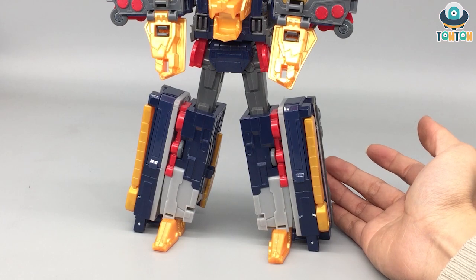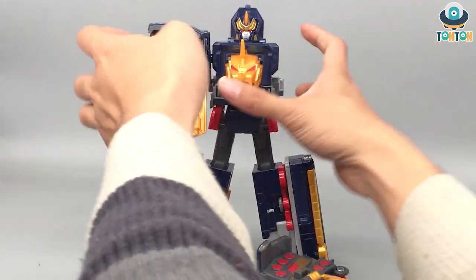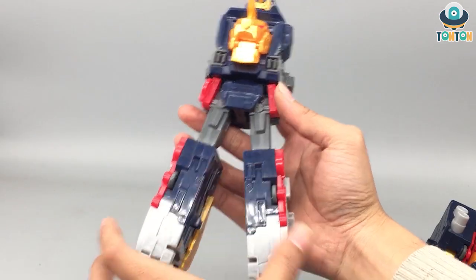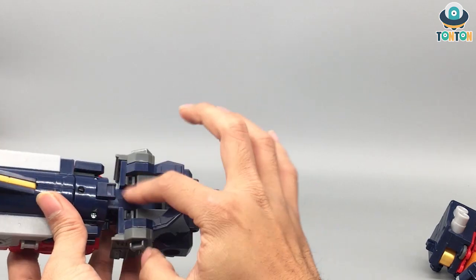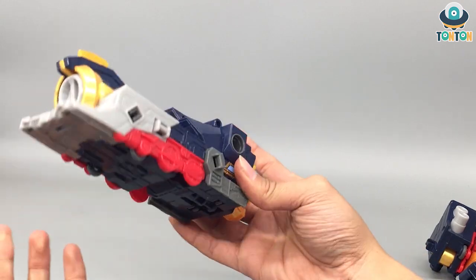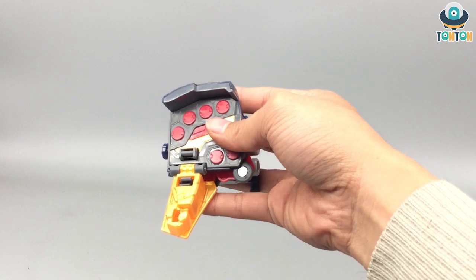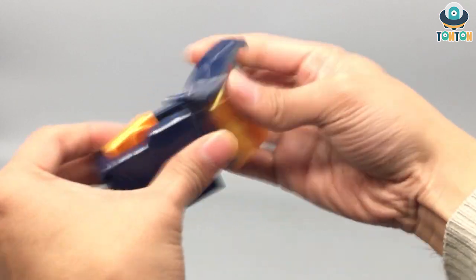I think that is enough of the robot mode, so let's transform this guy into the train mode. First I'm gonna remove everything from him, then collapse the two legs and push it in. Take out this piece and rotate it, close the head — but before that we're going to close the horn. For the arm part, first fold up this piece, tab it in, and fold it like that, and we're done on one side.